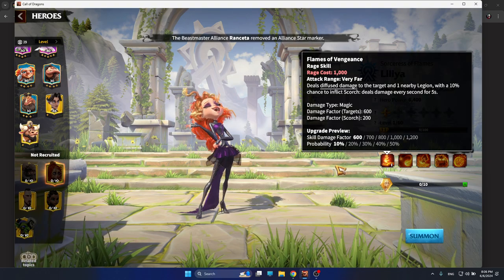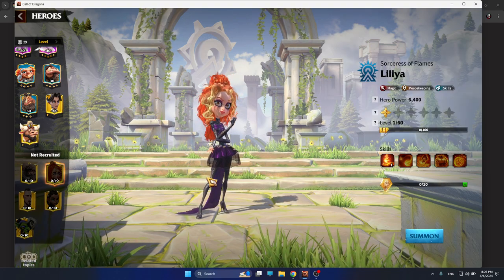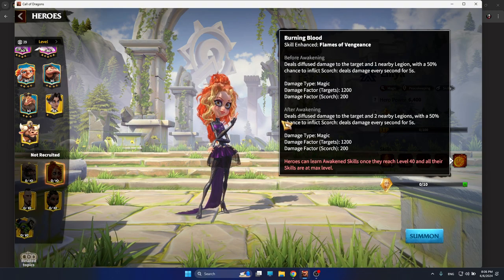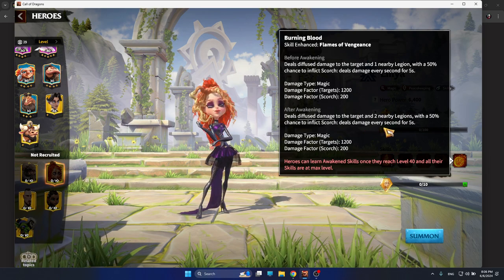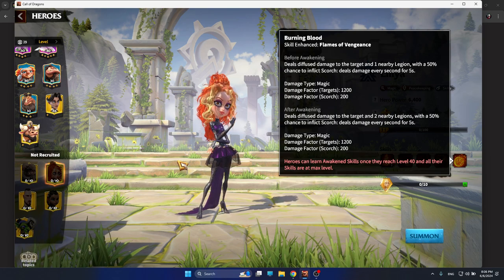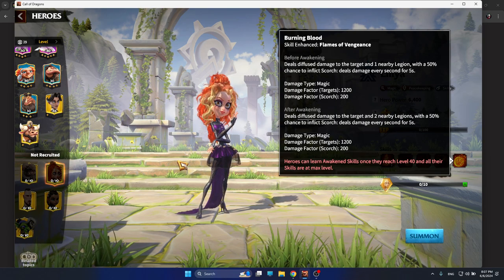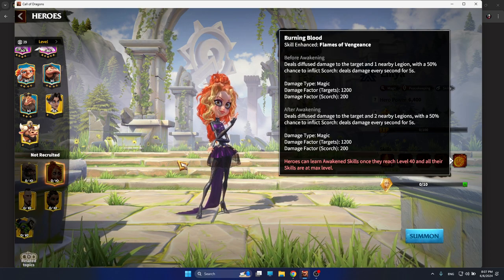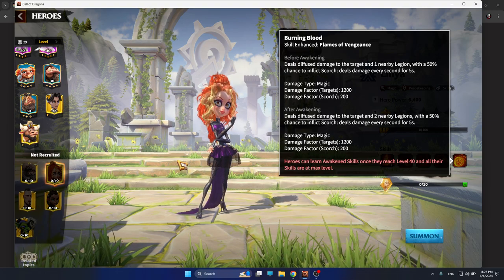If you are playing Lilia as a 5-1-1-1, that's not going to work — it's not the best possible way. Lilia is best utilized when she is awakened, because you'll be able to apply scorch to two nearby legions. Scorch is one of the best damage dealer synergies in the whole game, because whenever you are fighting during wars with 50 or 20 legions around the battlefield, you are applying scorch. Scorch is simply the better version of poison, dealing a huge amount of damage.